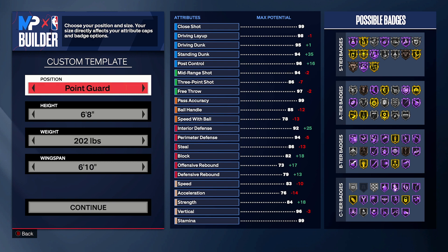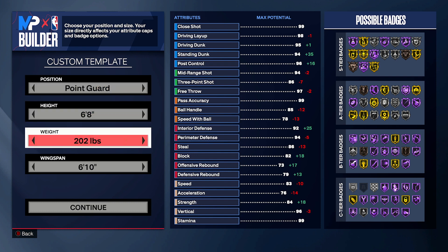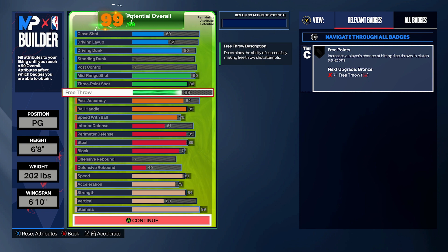It's definitely very much like a Jason Tatum build. So as you can see — sorry about my cough — first thing you want to do is go position point guard, height 6-foot-8, weight 202 pounds, and wingspan 6-foot-10. The weight is just enough to get that silver Bulldozer, and the wingspan is just low enough so you can get that silver Agent 3.